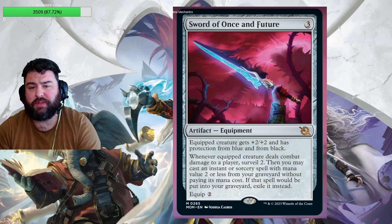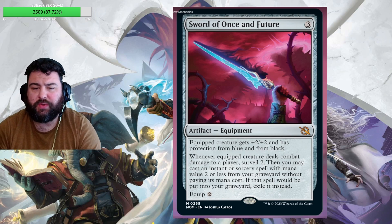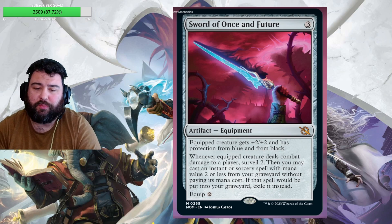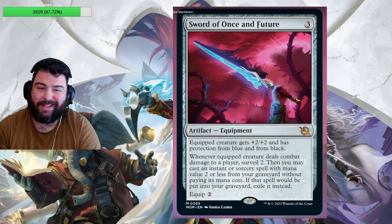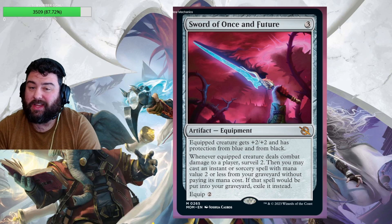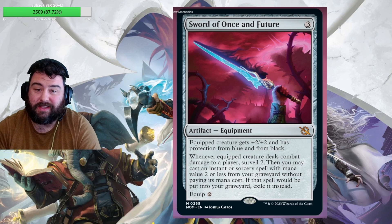Next up we have the last of the Mirran Sword Cycle: Sword of Once and Future. It's three mana. Equipped creature gets +2/+2 and has protection from blue and from black — really useful especially in standard right now. Whenever the equipped creature deals combat damage to a player, surveil two, meaning look at the top two cards of your library and put them back in any order or into the graveyard. Then you may cast an instant or sorcery with mana value two or less from your graveyard without paying its mana cost; if that spell would go to your graveyard, exile it instead. This sword is going to let you play all your little removal, bounce spells, and card draw spells for free. I think this is going to see play in standard and possibly other formats — this card is very good.